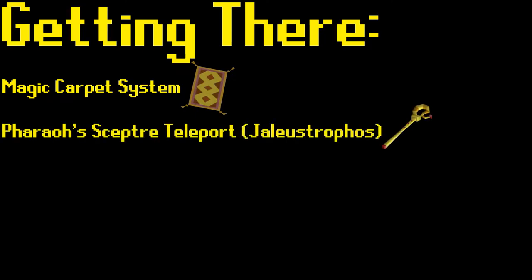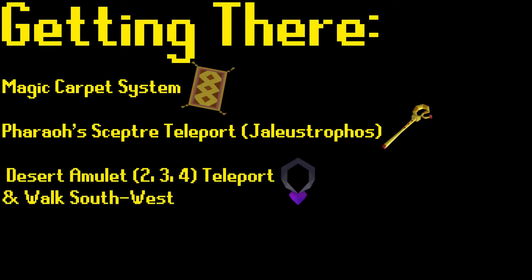The second method is by use of the Pharaoh's Scepter Teleport and selecting the Jalsavrah option. The third method is by use of the second, third, or fourth tier of the Desert Achievement Diary Necklace Teleport, which will take you to Narda. From Narda, walk southwest to reach the Agility Pyramid.